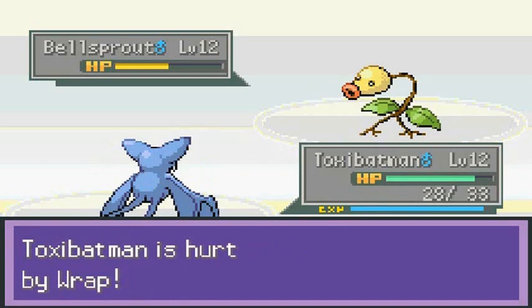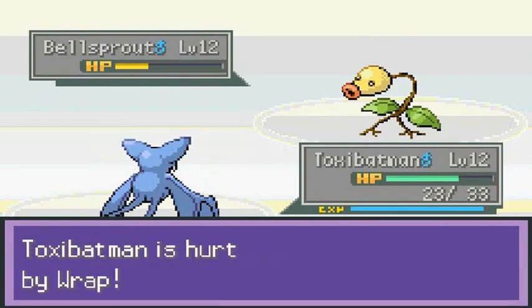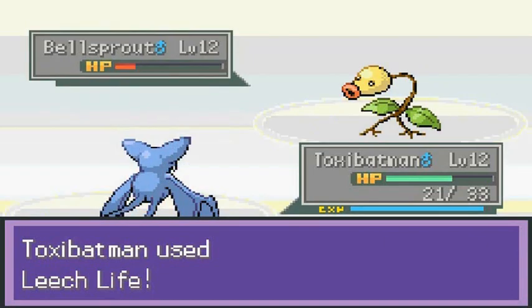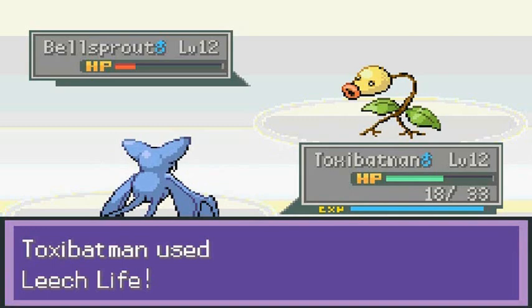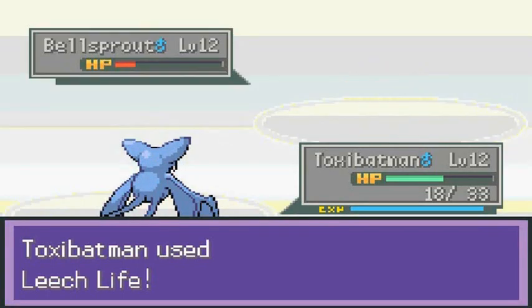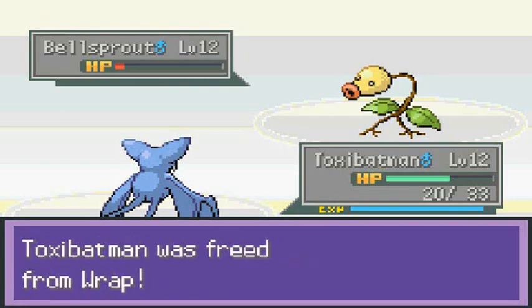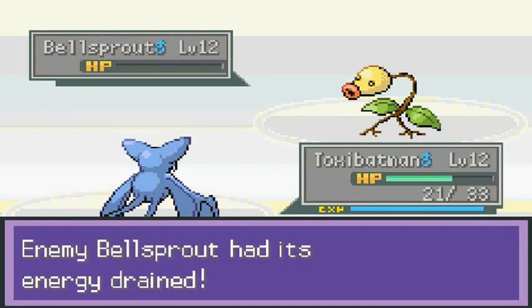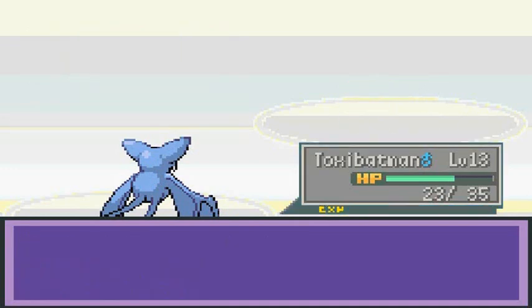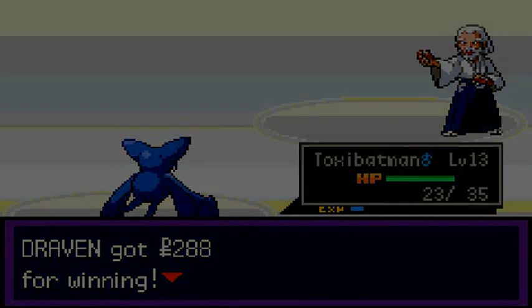Leech Life to regain some strength. These Pokemon trainers and their Bellsprouts. It's a level 12, probably why I got hammered. Astonish again — no more PP for that move. Let's use Leech Life. God dang it with these Bellsprouts! Leech Life for the win — Bellsprout defeated! Level 13 but doesn't learn anything new. He's thanking us for kicking his butt.